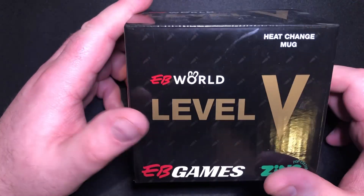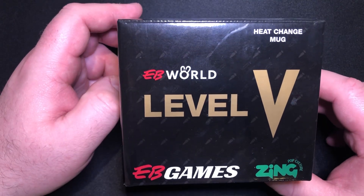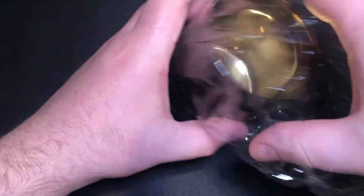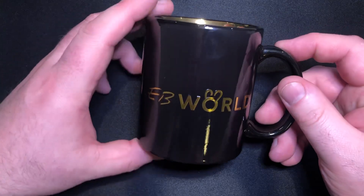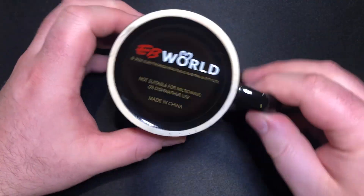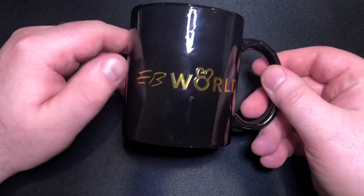You also do get, for becoming level 5, some bonuses. One of them being this — the level 5 heat change mug. I thought I'd open it up and give it a show. Alright, here we go. So nice and gold, the black finish. Obviously it says EB World, Level 5. And there we go on the bottom — EB World.